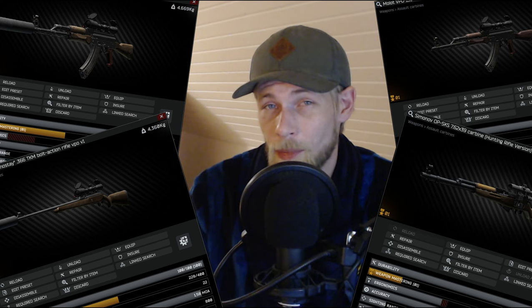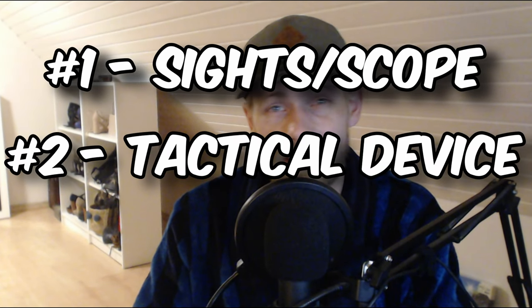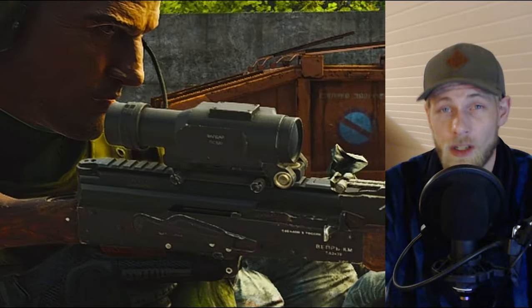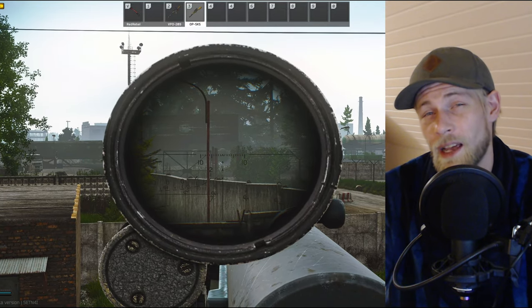Your builds are usually going to be pretty crappy early wipe and will have a lot of recoil. As a result, unless I'm in dorms or another area where close-quarter combat is very likely, I use single fire much more when I'm low level and running poor builds. Since I use single fire a lot with bad guns early in the wipe, which weapon attachments are the best ones to use? In my opinion it goes: scopes first, then tactical devices, and then foregrips. Scopes are far ahead — it's not even close. A good scope can turn any gun that would otherwise be considered pretty bad into a decent sniper.